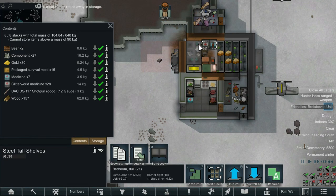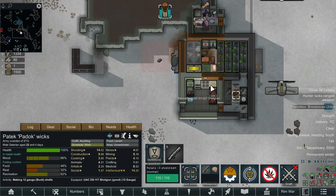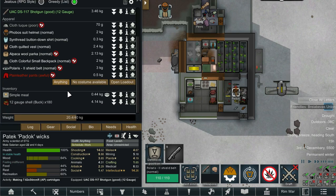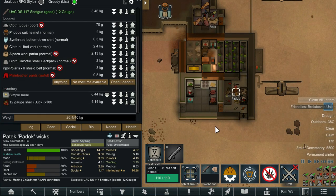So we don't get too distracted on the crossover — let's drop the shotgun and get Paddock to equip that. He's going to automatically reload and he has 180 shots of buckshot, which puts us in a nice situation.